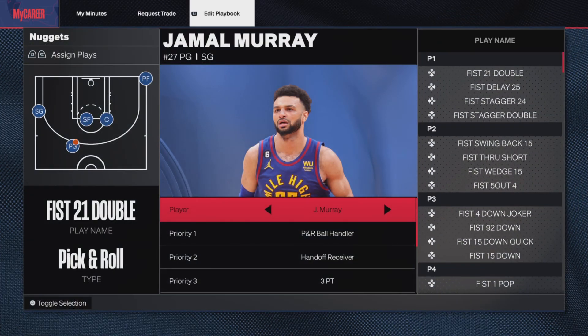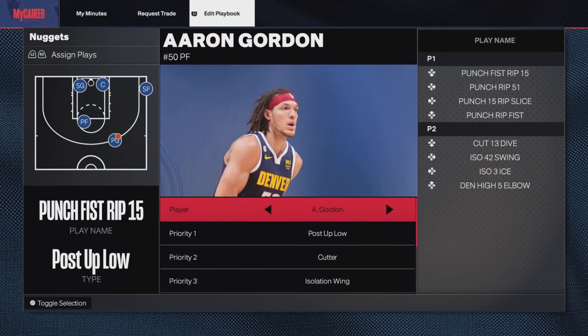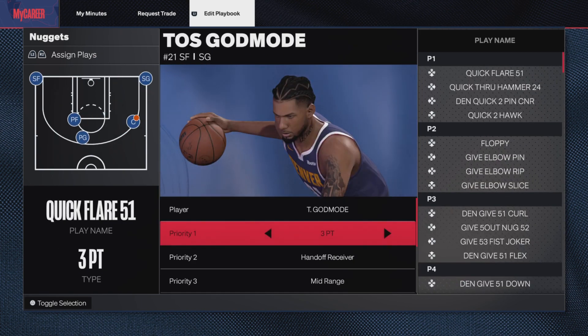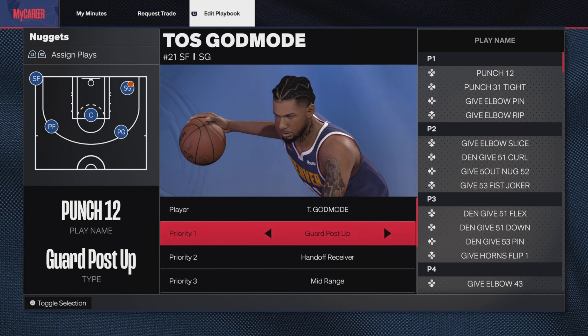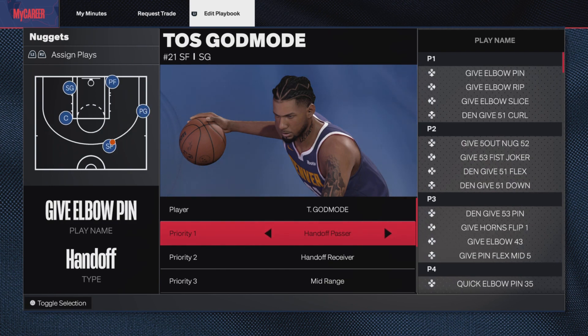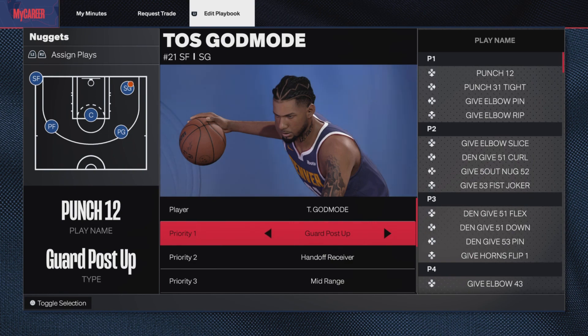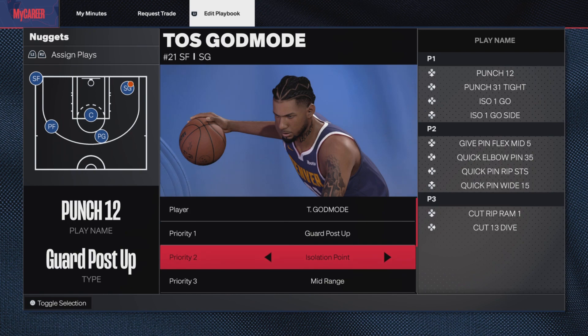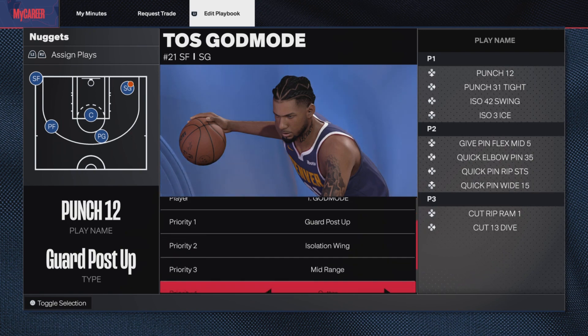You can also go based on players. You can go to any player — I'm going to go to myself and change my priorities so all the plays match up. So if I have three-pointing, all the plays in my playbook are going to go to me getting open threes. I had to post up because this is a big guard build, so I'm going to change it to guard post up, isolation wing, mid-range, and cutter.